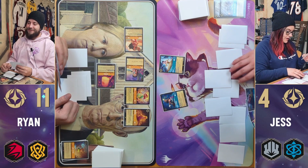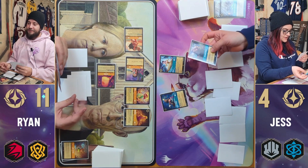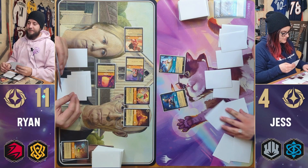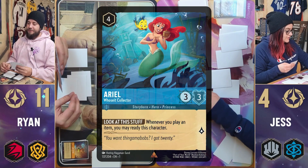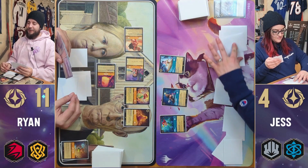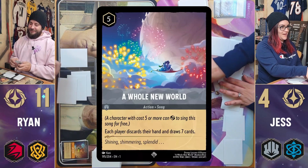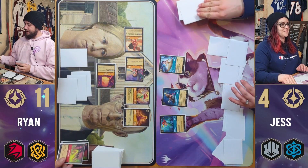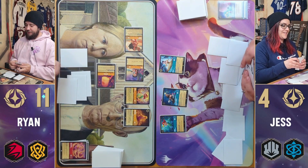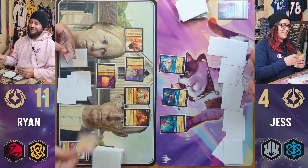It doesn't really matter what I do now — I just have to think of the order I'm going to do this in. I'm going to reveal a Coconut Basket, bringing me to ten. And I'm going to exert four to play an Ariel. Then I will exert for A Whole New World — so everybody discards their hand and draws seven more. I will discard a Dragon Fire, a Dragon Fire, a Just In Time, a Rapunzel Letting Down Her Hair, and a Mulan.